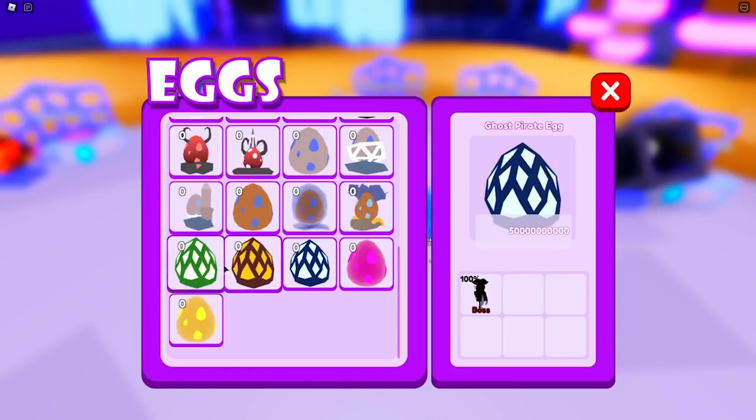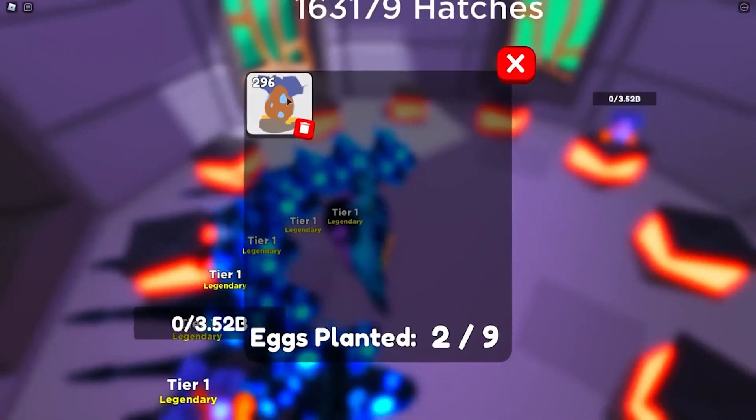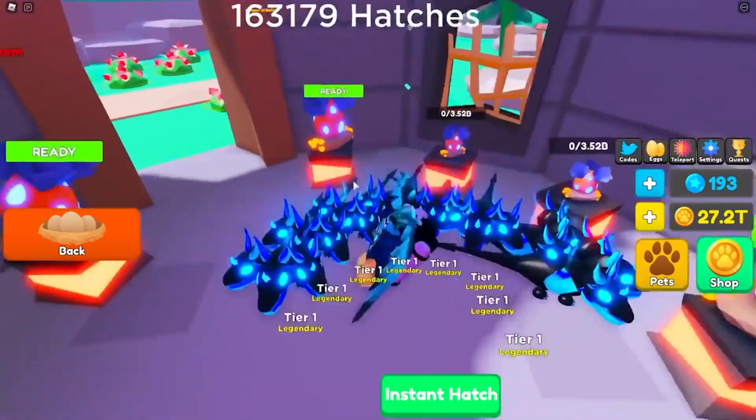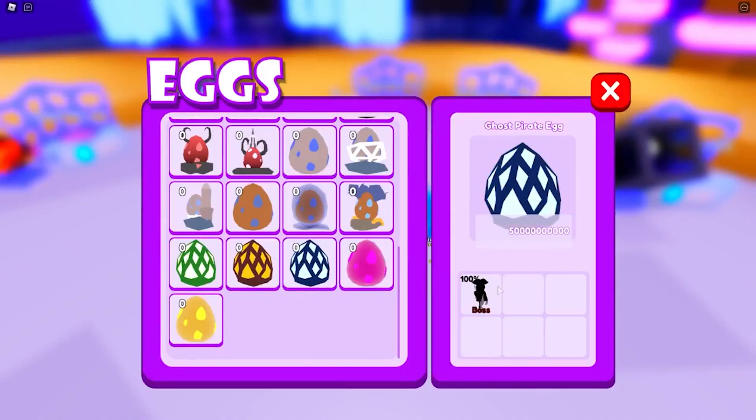The most up-to-date list of active codes for Roblox Pet Simulator X can be found on our Roblox Pet Simulator X codes page, which can be redeemed for a range of free diamonds, pets, and other things. Today, we'll go over all the current codes and how to redeem and use them. We'll also provide a list of expired Pet Sim X codes for your convenience.